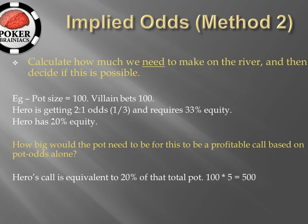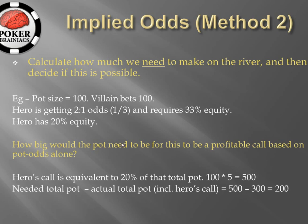Hero's call, if he has 20% equity, needs to be equivalent to 20% of the total pot. Therefore the call of 100 is 20% of how big the pot would need to be. In order to get 100% from 20% we multiply by 5, so we take hero's call size of 100 and multiply that by 5 to give us 500. We know the needed total pot is 500 and we also know the actual total pot is 300 including hero's call. The difference is 500 minus 300 equals 200, and therefore we know that we need to make an extra 200 chips on a later street for this to be profitable.